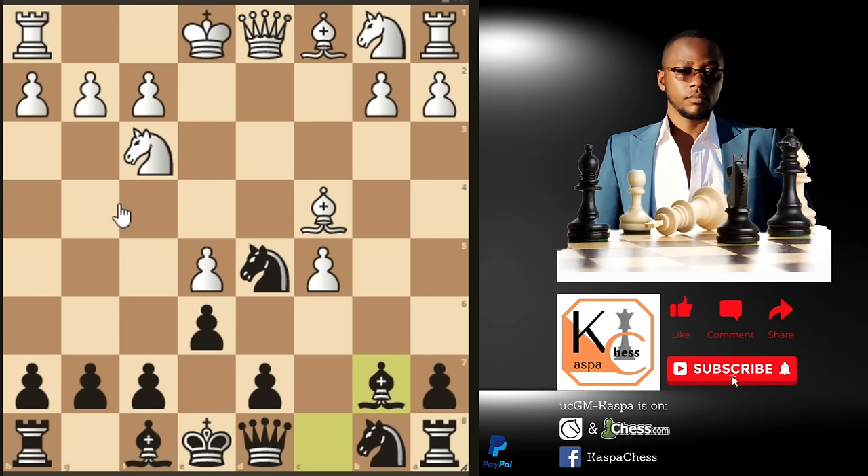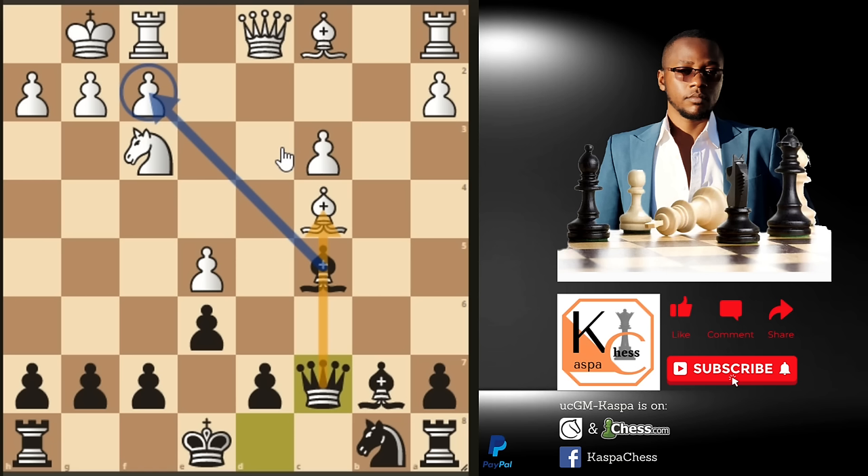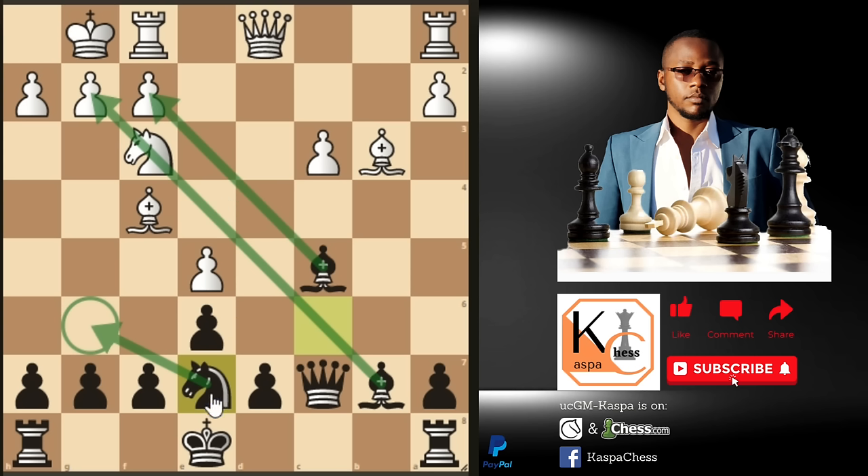Most opponents then play pawn to c4 attacking the knight and the b5 pawn — just play b×c4 and after bishop takes c4, your knight is attacked twice by the queen and bishop, so play bishop b7 defending the piece. The most played move is castle short, after which play bishop takes c5. Look at these two monster bishops pointing towards the kingside. Knight c3 is what most opponents play — take that knight, and after b×c3 play queen c7, clearly intending to take on f2 with check and win the bishop on c4. So bishop b3 is forced.